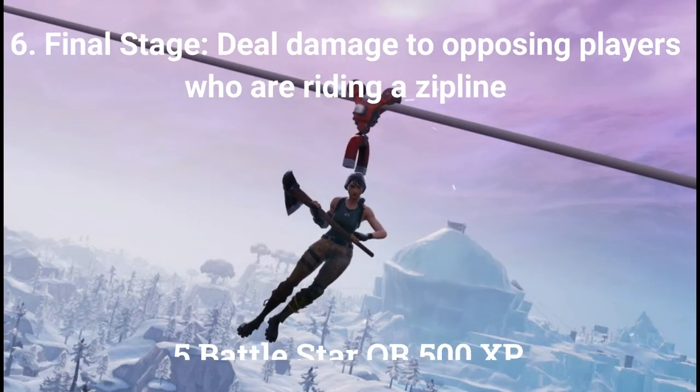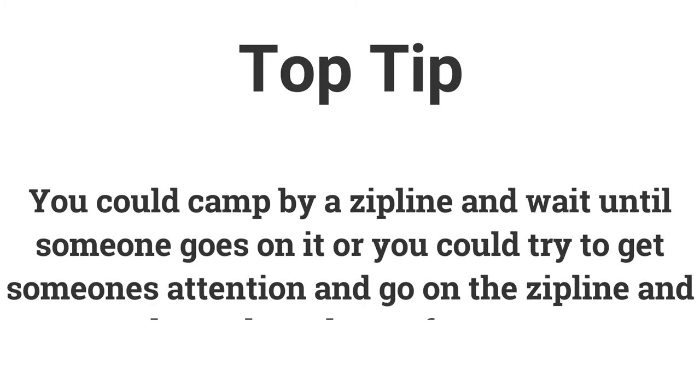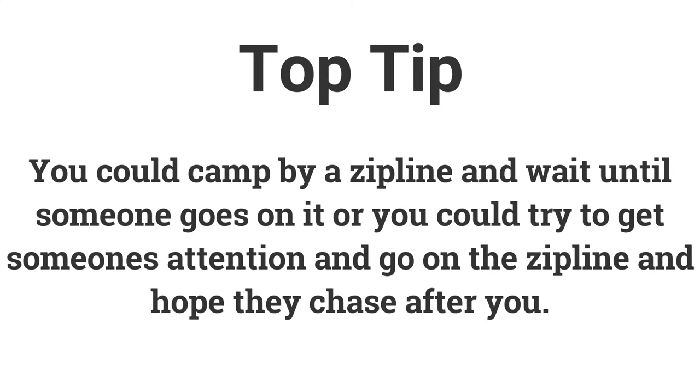The second stage for the sixth challenge is: deal damage to opposing players who are riding a zipline. For this one, you could camp by a zipline and wait for someone to go on it, or try to get people's attention and bring them over to a zipline. This challenge is somewhat based on luck.